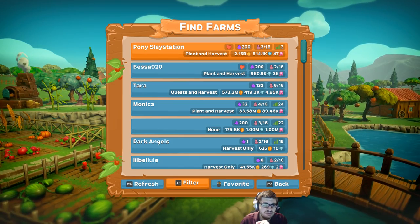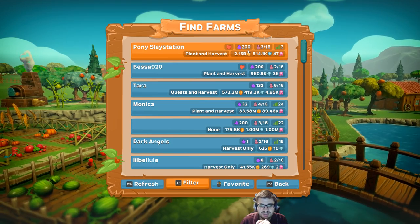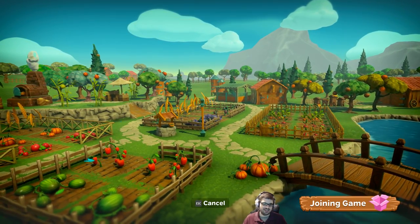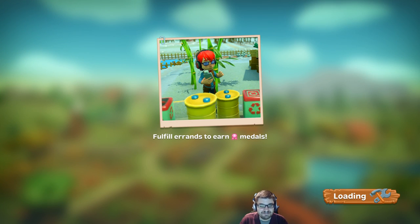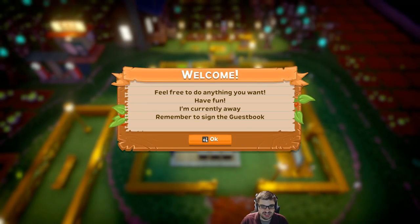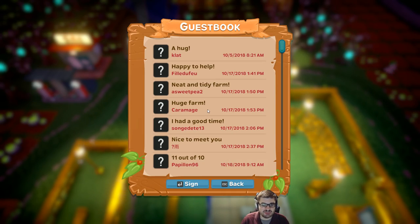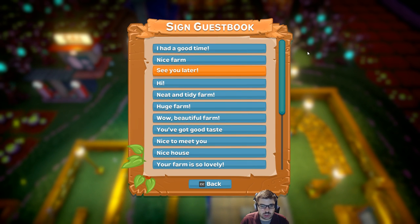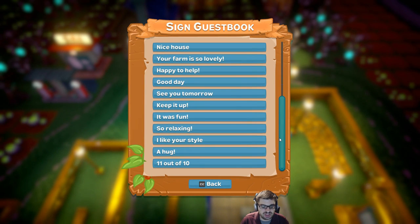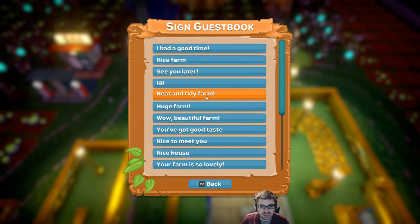You're in the hole — 2.15 billion. No, that's a bug where anyone who has over a billion shows up as negative. It's so stupid. Let's say the bank is going to come knocking pretty soon. Remember to sign the guest book — there's a guest book. It's sort of like something you can leave behind, but you can only pick from pre-scripted messages.